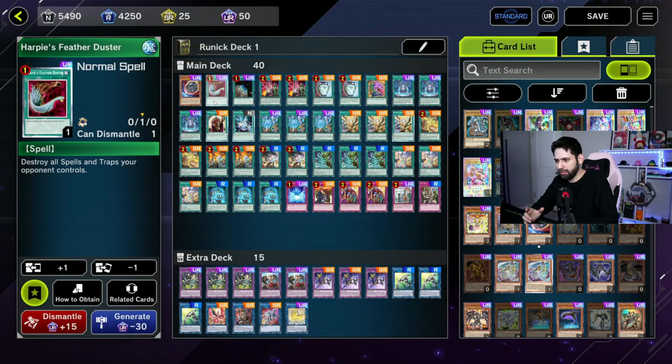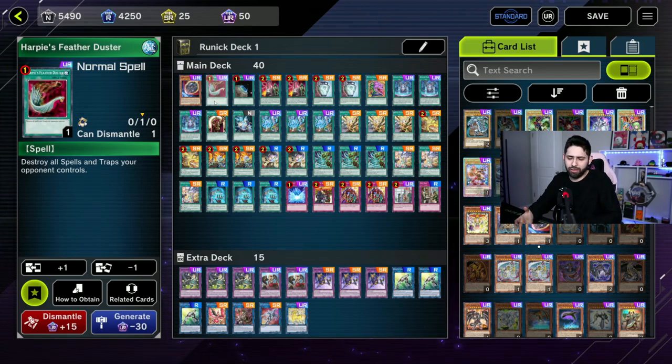I threw in a Harpy's Feather Duster because there are a lot of decks right now that are just filling the back row, whether it's traps or a bunch of quick spells. This isn't going to cancel out quick spells, but usually they need them at a very specific time in the phase, so you can get them out of phase or bait out their cards. It's also an out for when I've been floodgated by something that banishes everything instead of sending to the graveyard.